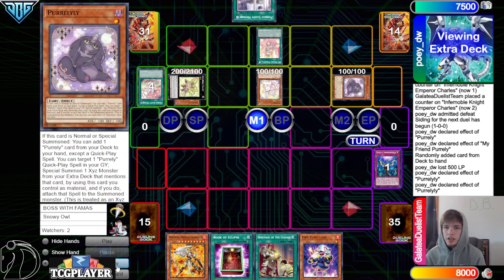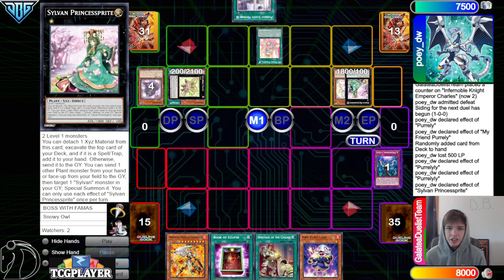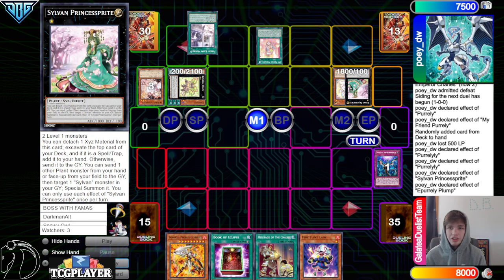Go into the Sylvan Princess Sprite, effect, look at the top card — and that's going to hit Ash Blossom. Plump Effect, attach two, activate Sleepy, chain Plump Effect to attach, and then go up into New War.